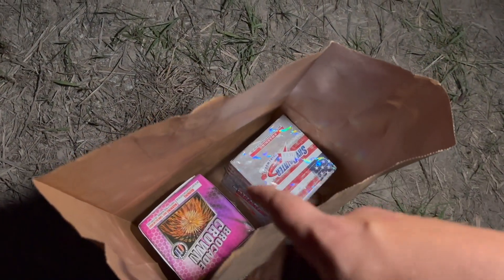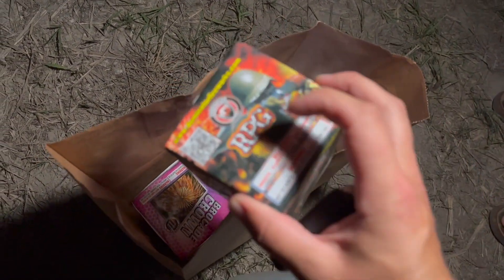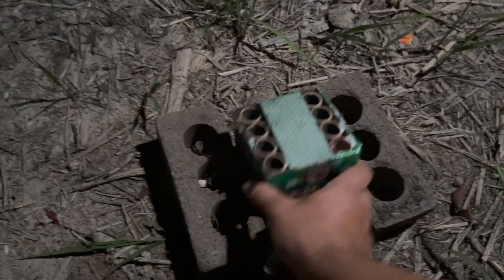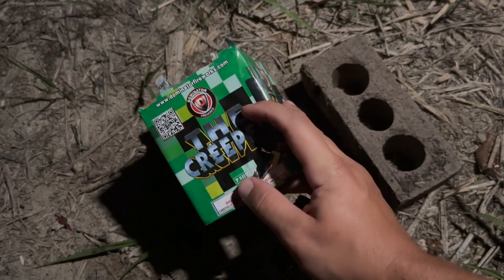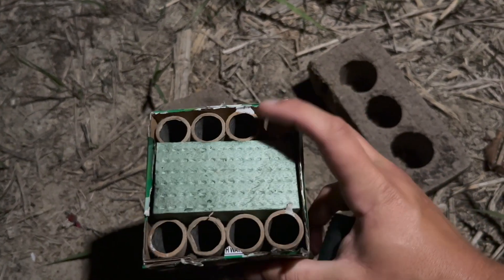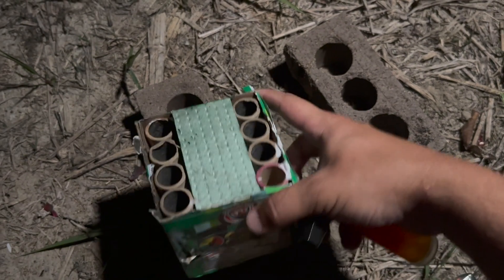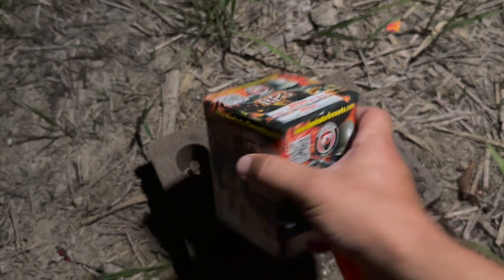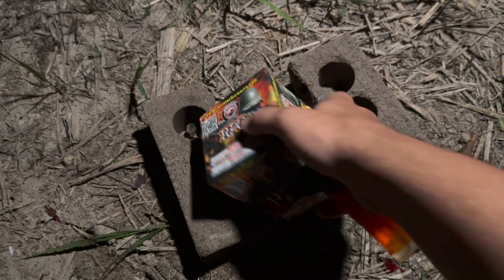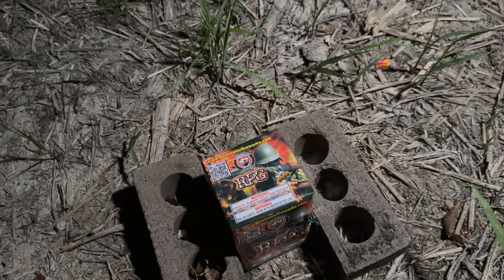The Creeper had some pretty blue colors — I'm surprised they weren't green, actually. Now we've got the RPG cake. It said seven shots but there are eight tubes, which is strange. Looks like one tube might have a color effect and maybe that's why it doesn't fire. It's really weird they wouldn't just put eight shots in there. Anyway, I've actually shot this one off before and it has some super pretty breaks. I got it for $3.99 and these all have QR codes on them now.